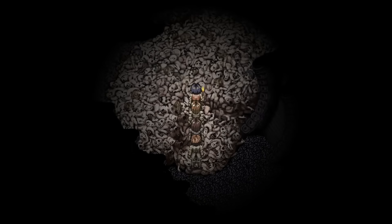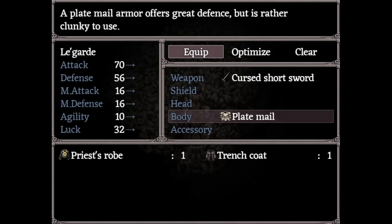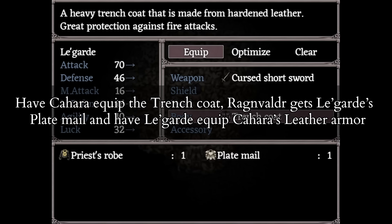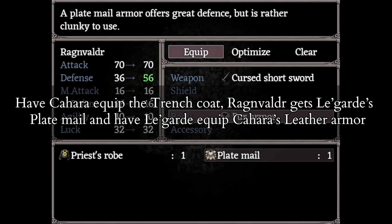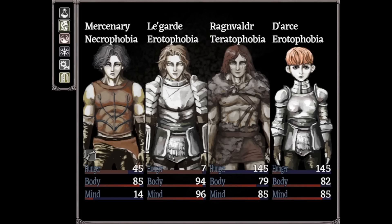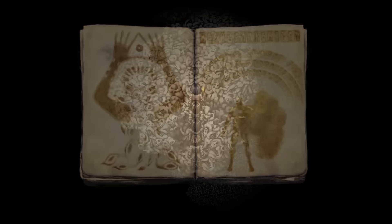Hold up and you're now in the final room of the game. You'll need to switch your equipment around a bit: Kahara should equip the trench coat, Ragenvalder should equip Lagarde's plate armor, and put Kahara's leather armor back on Lagarde. Read the Book of Enlightenment to save, then fight Grogorath.